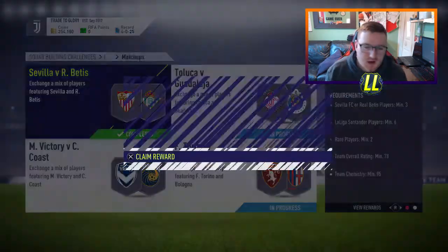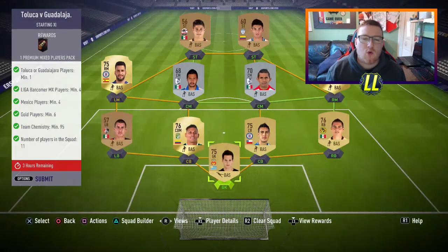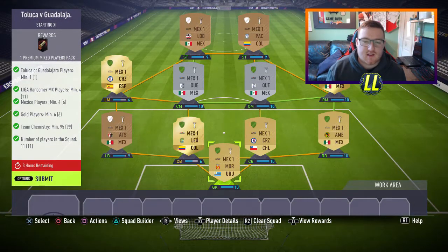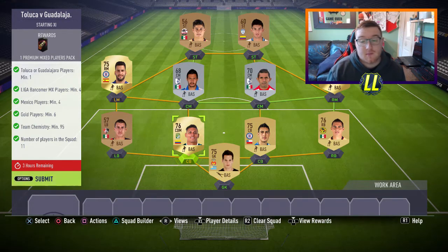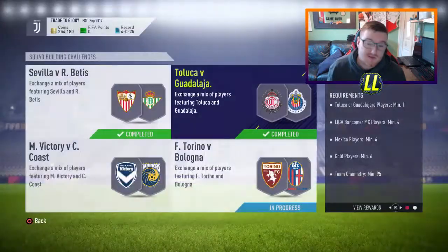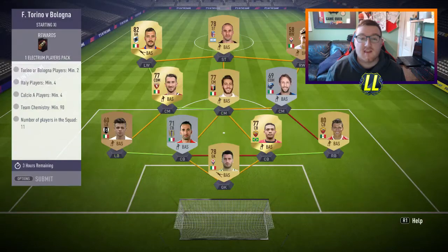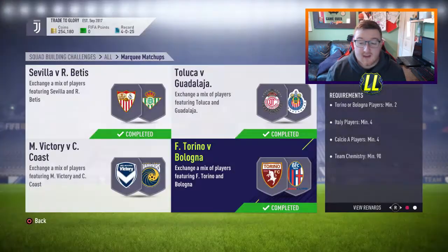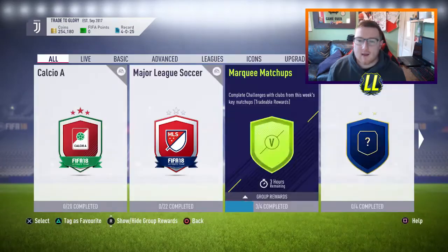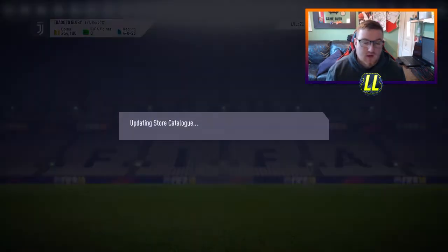We put the squad back in and submitted it. We're only gonna have a few packs here, but I don't think they're all worth doing. We did this one mostly with players we already had — only had to buy three players. This one was very cheap to do, well worth it — one premium mixed players pack. It's not a great pack but it'll do. I've only ended up doing three of them because I don't think it's really worth doing the Sydney one, as I think the pack costs a player, so that isn't something I want to spend coins on.